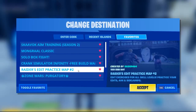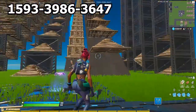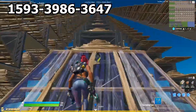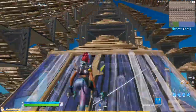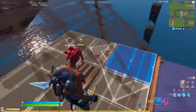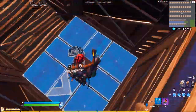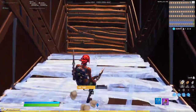Now the next one is Raider's Edit Practice Map No. 2 created by Raider464. The code is 1593-3986-3647. What this course does is allow you to work on editing. It lets you work on it in odd ways to become better at dealing with situations at hand. It is also laid out in a specific way where you're able to practice the same technique over and over again.